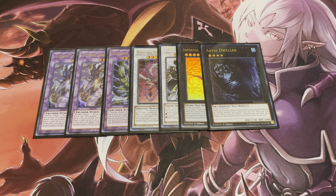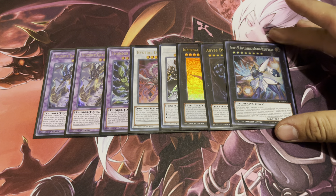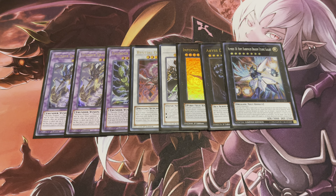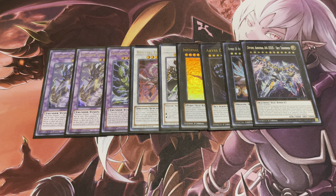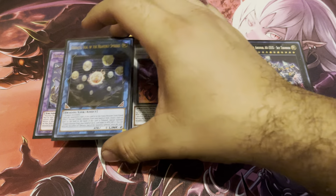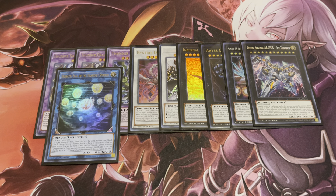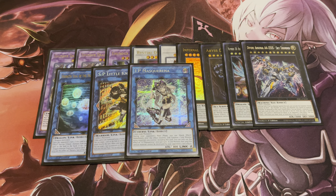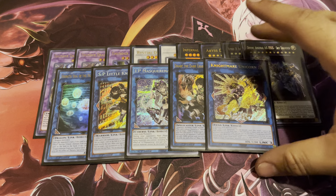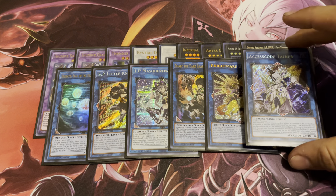One Abyss Dweller — we're in a format with a lot of graveyard effects, so this tool is pretty nice. One Hope Harbinger; if I had Typhon I'd play it, but maybe I'll pull one from my Mega Tins. One Zeus — Zeus is still pretty correct. For my link lineup: one Hieratic Seal since there are plenty of dragons to use it with, one S:P Little Knight, one IP Masquerena, one Knightmare Unicorn, and one Accesscode Talker just to clear boards.